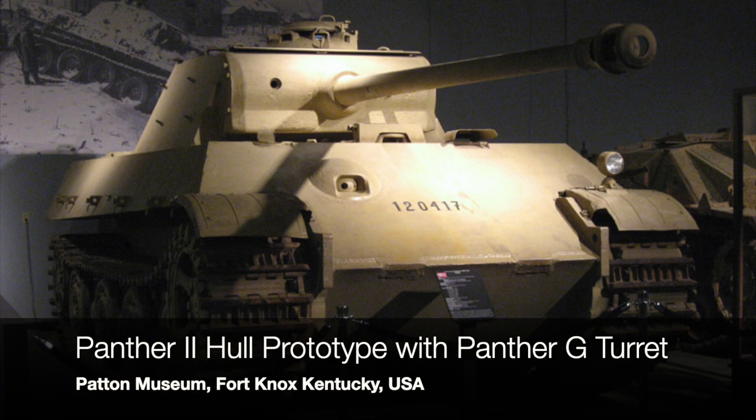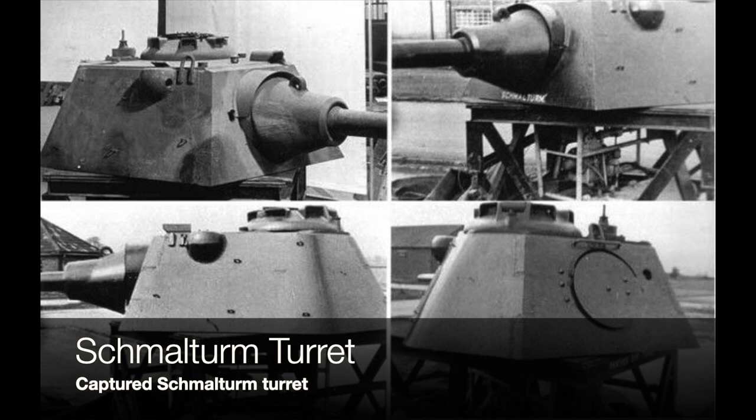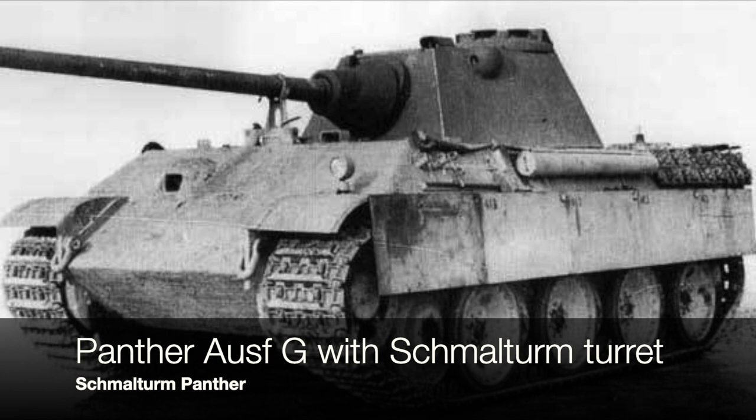The Panther 2 was designed to share similar components with the Tiger 2, which is why the hull is very similar to a Tiger 2. The particular model in America at the Army Ordnance Museum has the wrong turret - it has a Panther G turret. The Panther 2 was meant to have a Schmallturm turret. One Schmallturm does exist, designed and developed for the Panther 2, but after the war the British blasted it to smithereens. The surviving example is now in Bovington Tank Museum looking slightly worse for wear.